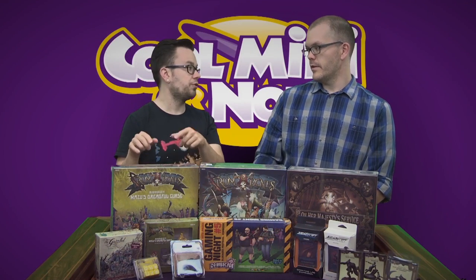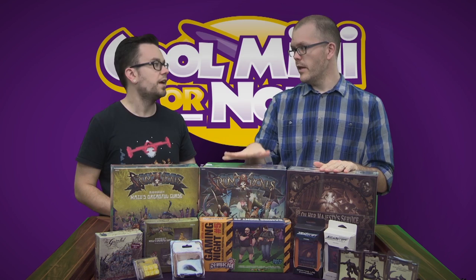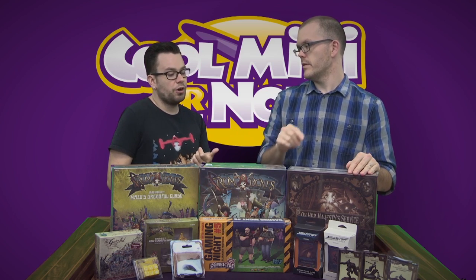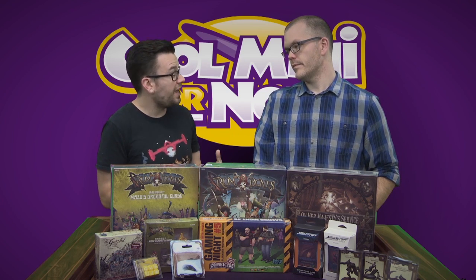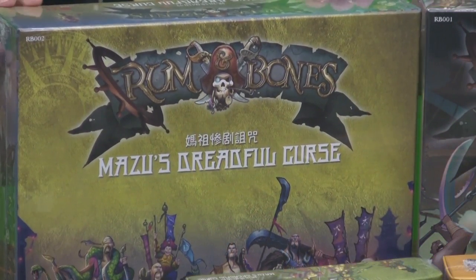That's a good segue into this box — Mazu's Dreadful Curse, the expansion coming this month. Her Majesty's Service and core Rum and Bones are out now, along with some dice sets. There's also a Wellesport and Bone Devils Hero Pack that adds more heroes. The more heroes you have, similar to Zombicide and Arcadia Quest, the different skills change the way your strategy is going to be for victory. Mazu's Dreadful Curse is even bigger than the Mercenary Pack in the way it changes the game.